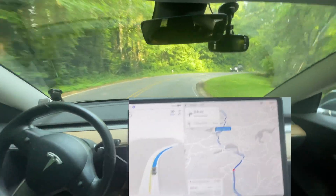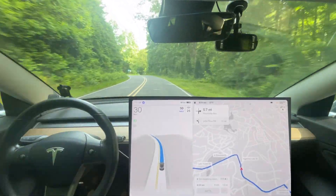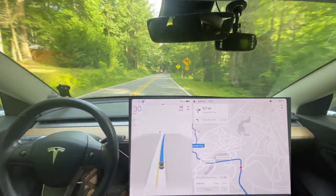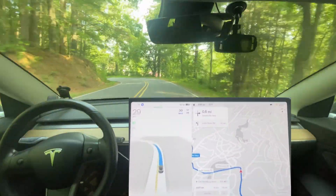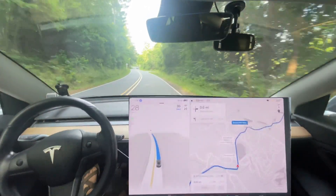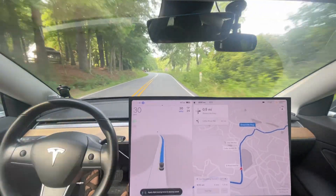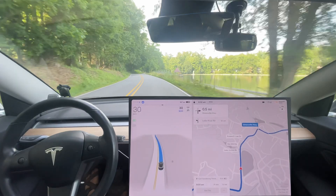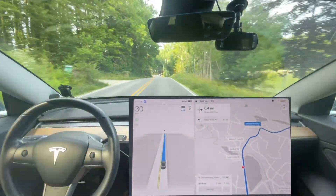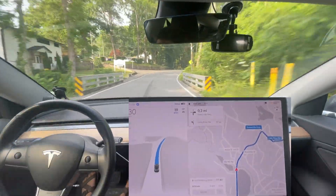On these types of roads it does really well on curves. This version is definitely improved over the previous one for curves — still not perfect, still room for improvement, but I can tell certain curves have been improved. It stays faster around curves, it's smoother, less jerky. Still, you still have moments like that — see how it slowed down and kind of went wheel-to-wheel back and forth? It shouldn't need to do that; it should be smooth all the way around. If I was in the back seat I might not have even noticed it, but as a driver you definitely notice those things because a human wouldn't do that.